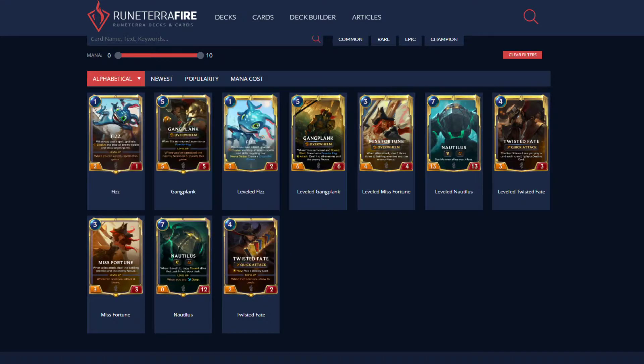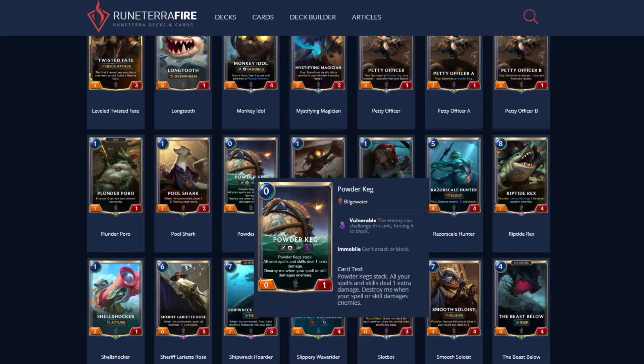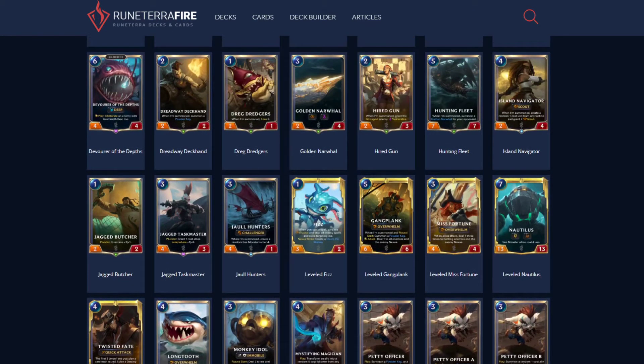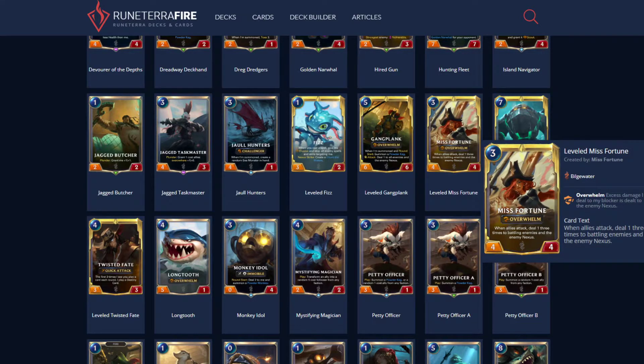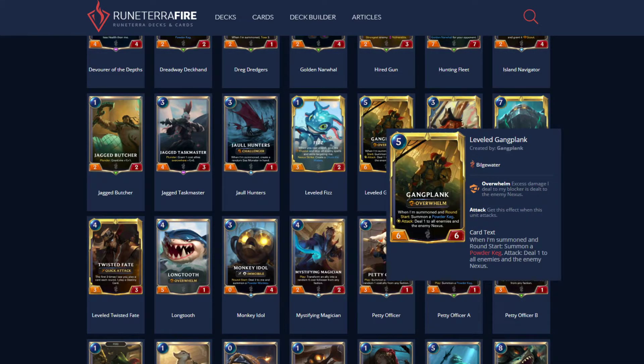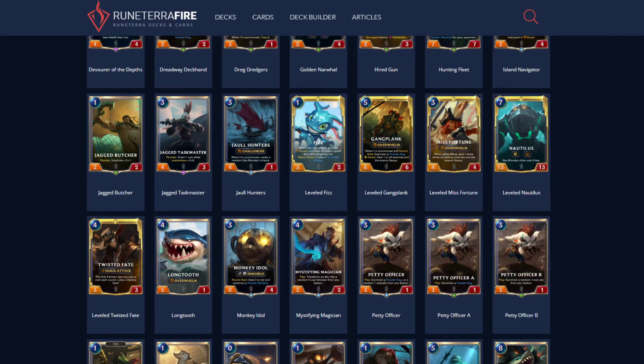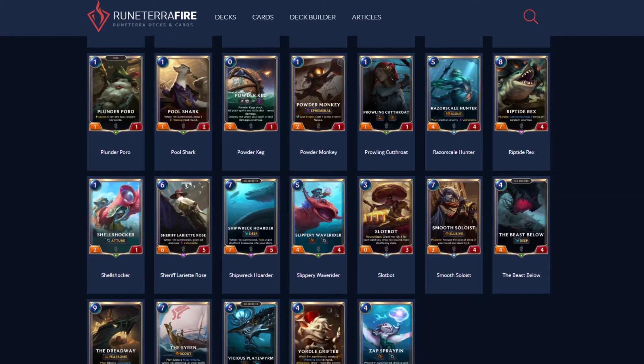These two work well together — Miss Fortune also has ways to damage the enemy Nexus. Powder Keg: they stack onto each other, so all your spells and skills deal one additional damage per Keg. Two Powder Kegs means two additional damage on all spells and skills, but you destroy the Keg when you use a spell. Powder Keg works with both Miss Fortune and GP. Leveled Miss Fortune: when allies attack, deal one damage three times to battling enemies and the enemy Nexus — Powder Keg stacks with that. She also gets Overwhelm when she levels. Leveled GP: at round start, summon another Powder Keg, and when you attack, deal one damage to all enemies and the enemy Nexus. These guys are just hitting everything at once — Cannon Barrage everywhere.